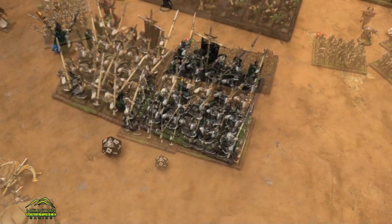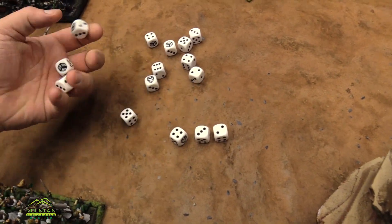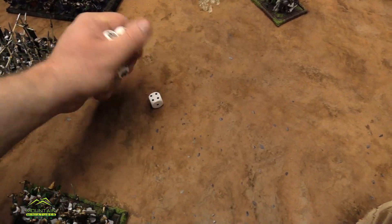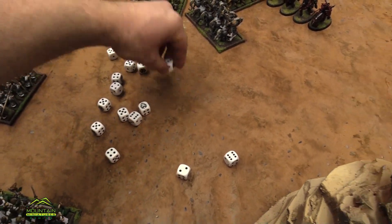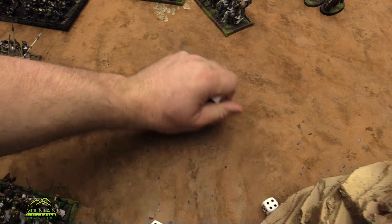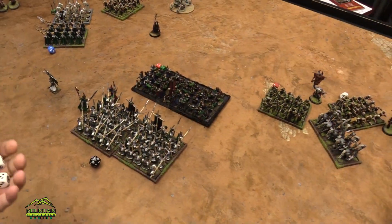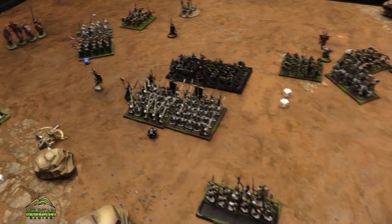Over here — 30 attacks from my spears into that vampire! Hitting on fours, rerolling ones, elite. Wounding on fives. One, two, three, four — six wounds. And doing it again with the other 15 attacks. Hitting on fours, rolling ones. I'm a little afraid. We need as many fives again. He's a stuck vampire. No, I'm really important to the lore. Four more wounds — nine in total. That's 14, 16. He did 15. He's wavering. He can't charge though.